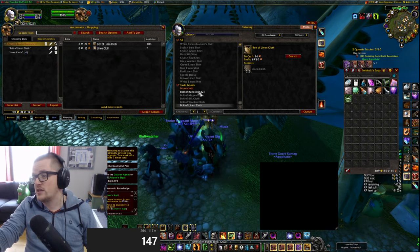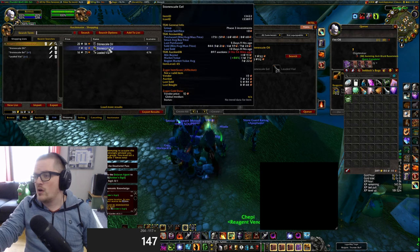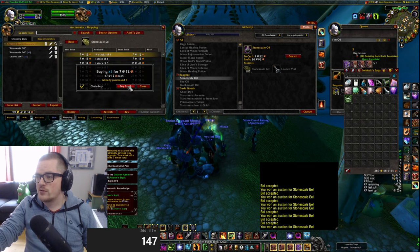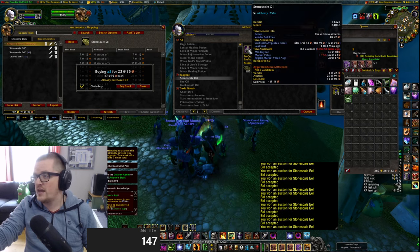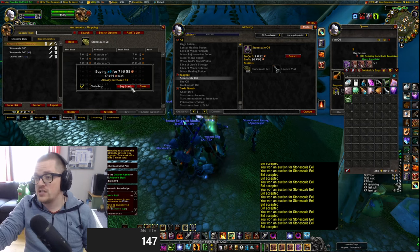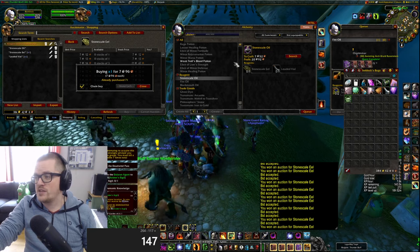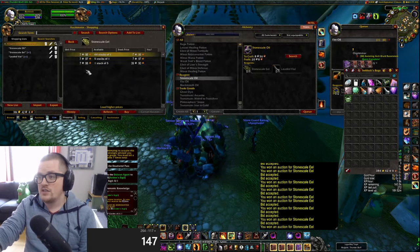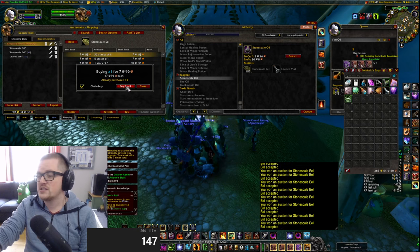Same example here — look at the Stone Scale Oil. I've sold all mine, so I'm going to buy more. Try to find a sweet spot for what you buy them at. On this one I try to keep it below 8 silver on my server. If it's higher, I'm not buying. People repost for super low all the time. It's just such an easy craft. The profit is 20 silver each — 20 silver! I'm going to buy like 200 or 300 of them.